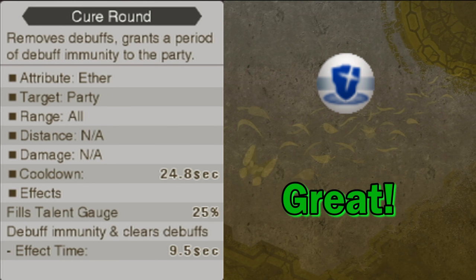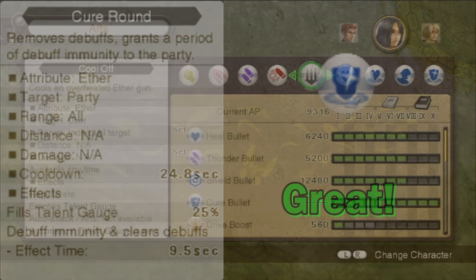Cure Round is the art I mentioned earlier that completely replaces Cure Bullet. It does the exact same thing Cure Bullet does, except Cure Round affects all party members instead of just one, and unlike Cure Bullet, its cooldown isn't ridiculously higher than the Bullet variant. Mid and late game, a lot of enemy attacks that inflict debuffs hit multiple party members, so having an option to remove everyone's debuffs at once is excellent. The only negative is that it raises the talent gauge more than Cure Bullet, but compared to the positive, that's minuscule and irrelevant. This is an essential — always keep it on Sharla.